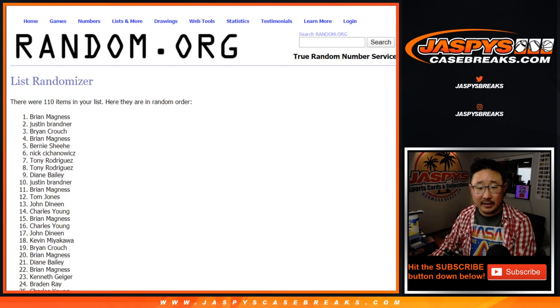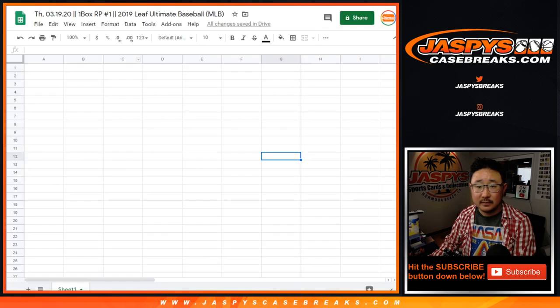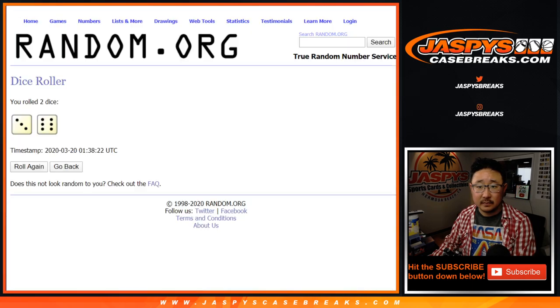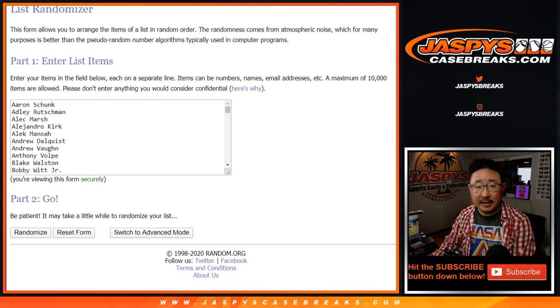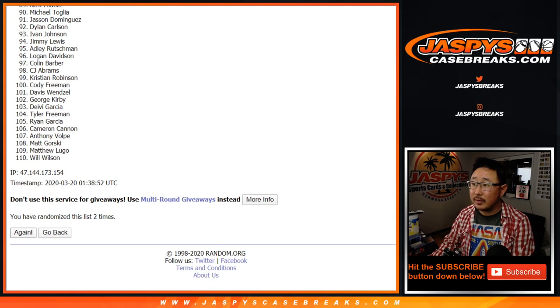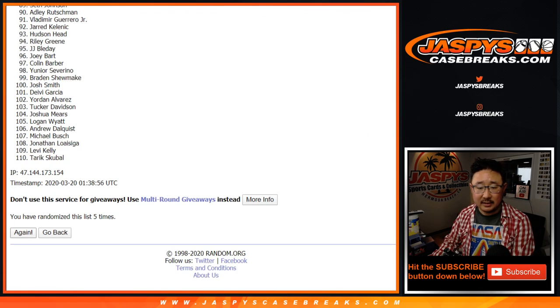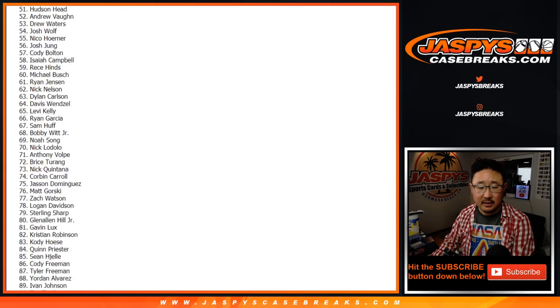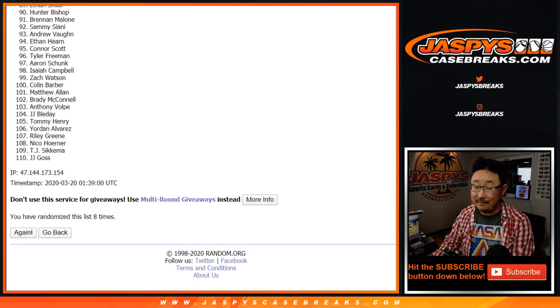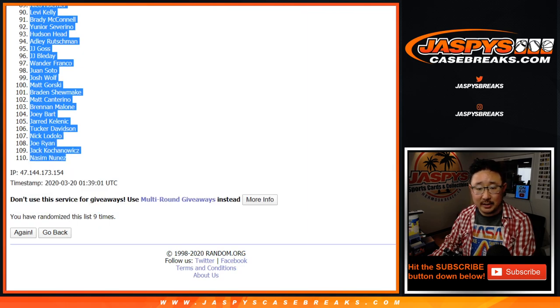After nine times, we've got Brian M down to Brian C. Three-and-six nine times for the players. One, two, three, four, five, six, seven, eight, and ninth and final time. Good luck everybody. We've got George Kirby down to Nassim Nunez.